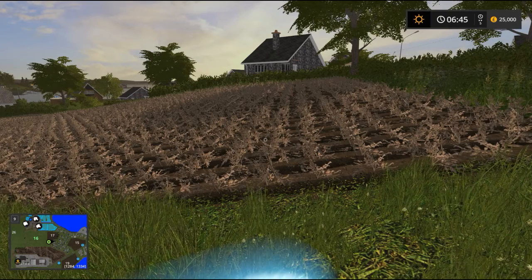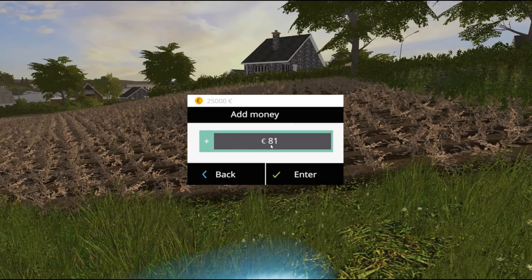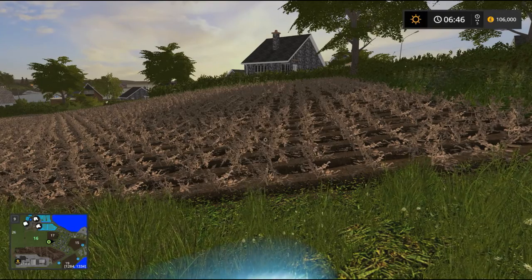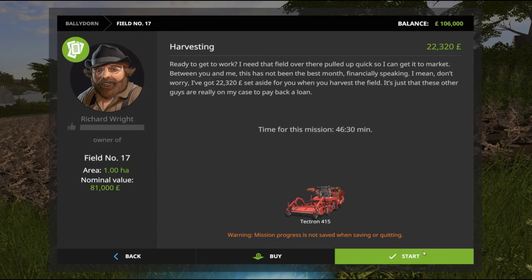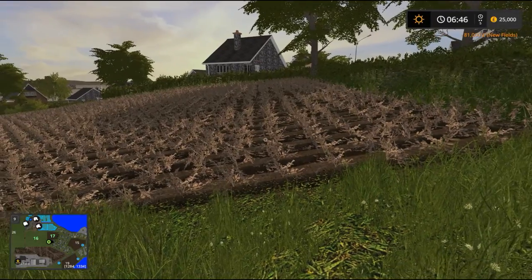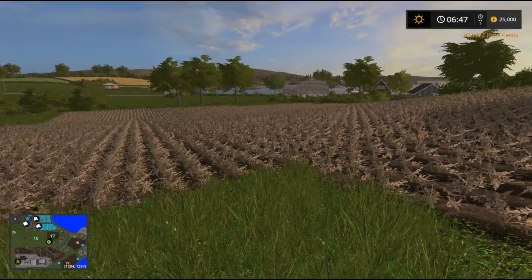So Alt and 9, type in 81,000 pounds and then R. It shows that we've got that balance. Press buy and we've now bought field 17. How cool is that?